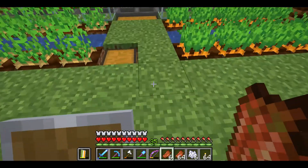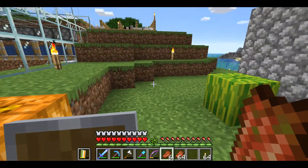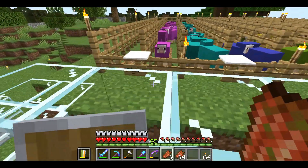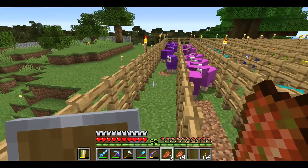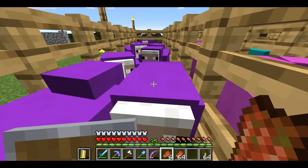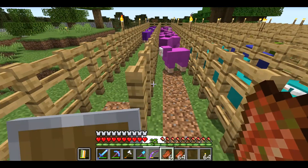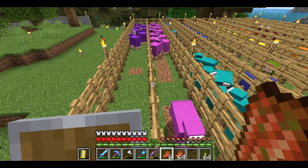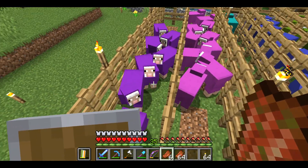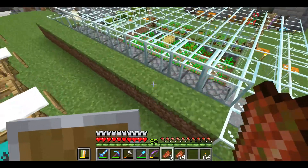You remember we did the bamboo farm — we got that set up and ready to go. While I was doing that, an enderman showed up and put a block in the middle of this one, right there. All of my dudes got out, so I had to corral them back up and put them back in. I had to kill a bunch of them because they just would not come in — about five or six of them got killed. It is what it is.